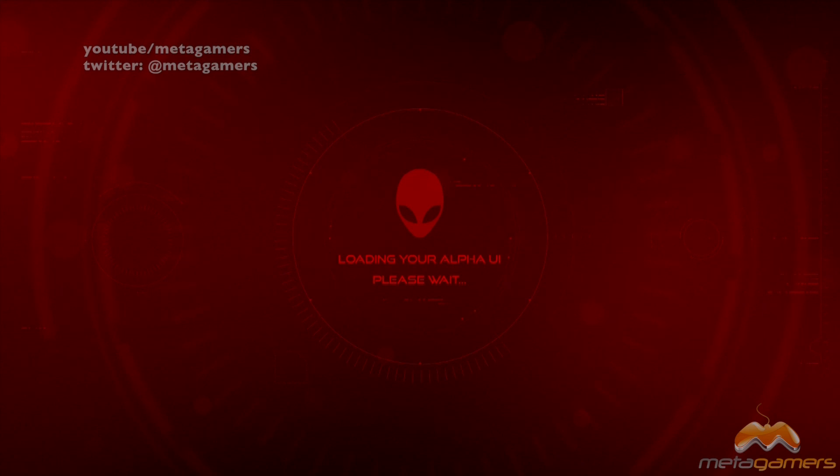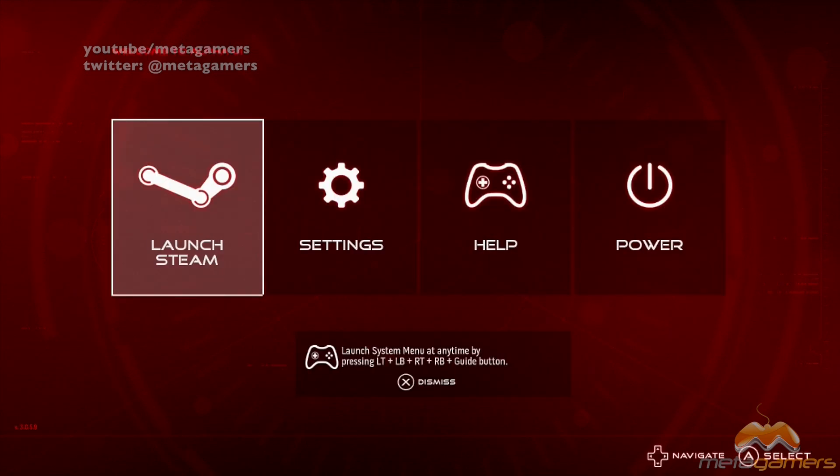While it's loading, I do want to tell you what you're going to need. First and foremost, you're going to need a USB stick, a USB flash drive, and you don't need to buy anything excessively huge. I would probably recommend 32 gig max and a 16 gig minimum.